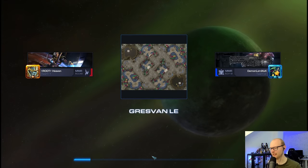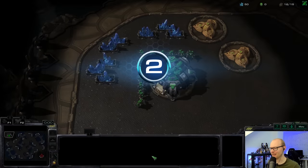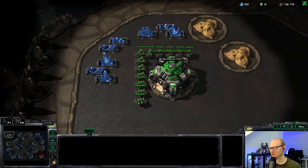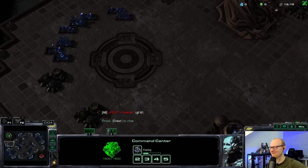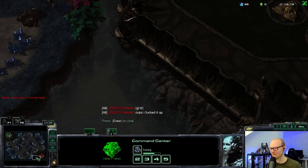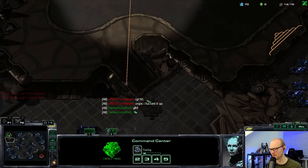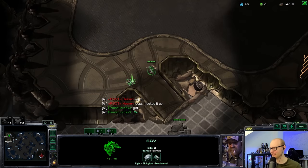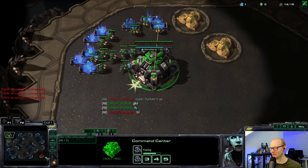Game three against Root Heaven — Grandmaster Protoss, third Protoss in a row. We're playing on Grasspan. I do know he watches my content sometimes, so maybe I should skip flying a factory into his base. Wait — does this map have... oh man, I'm getting tempted.